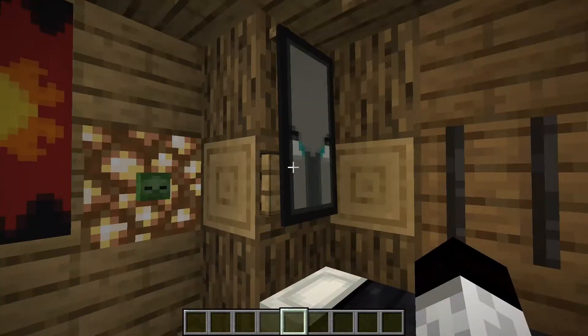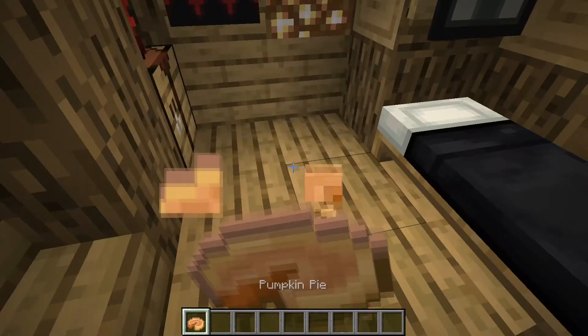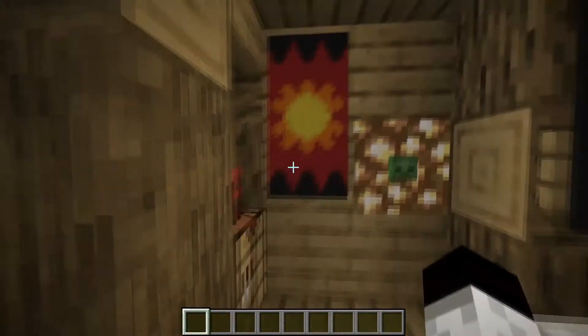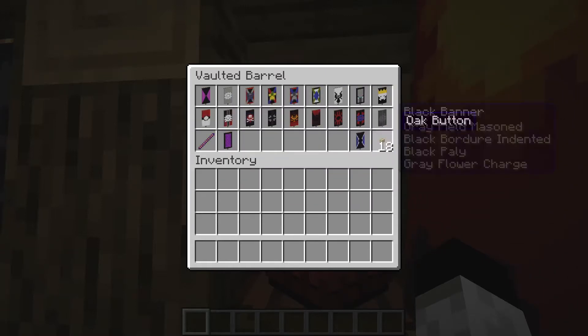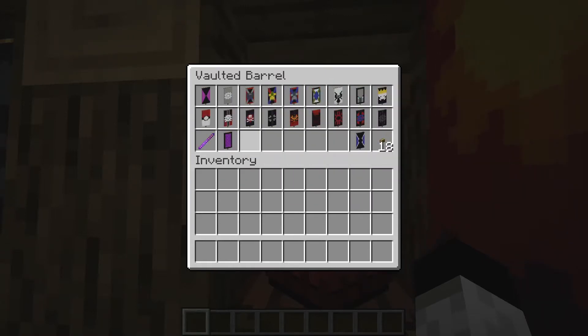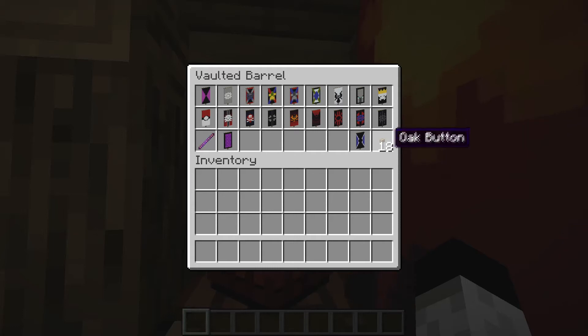This is just an extra sort of room specifically filled with TNT and wither stuff. This has a bunch of random shenanigans — this gives you pumpkin pie, this gives you all the banners that are in here, though it's actually out of date. It also has a debug stick because why not.